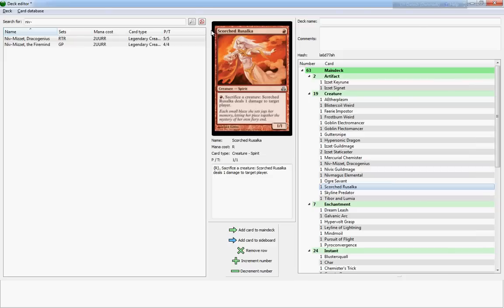Scorched Rusalka — not entirely sure it's an Izzet card, but it looks very similar in theme. It's a one-cost one-one, pretty unspectacular, but might be a decent end-game draw if you have some creatures down. For one mountain you can sacrifice a creature at instant speed, and Scorched Rusalka deals one damage to target player, so you can ping an opponent for a bunch of damage if you need to.